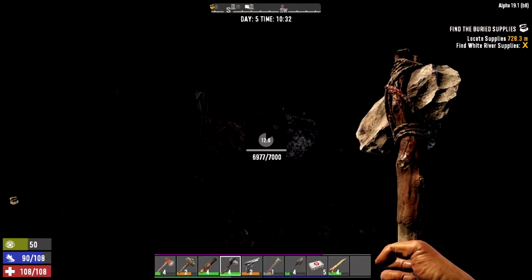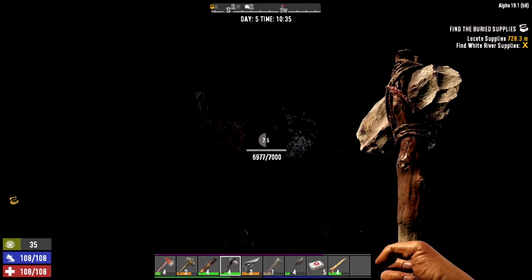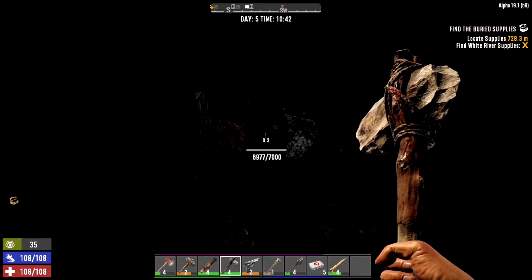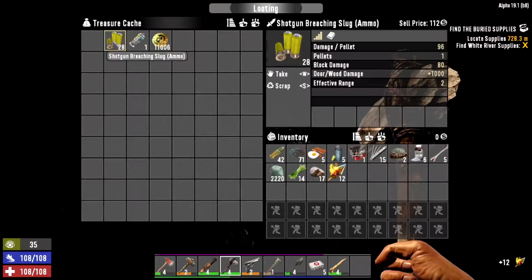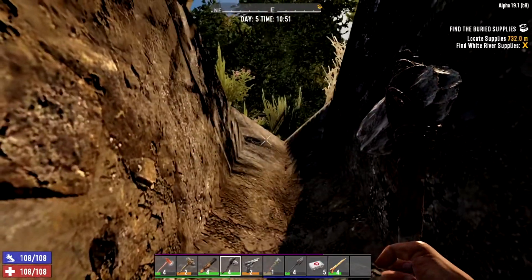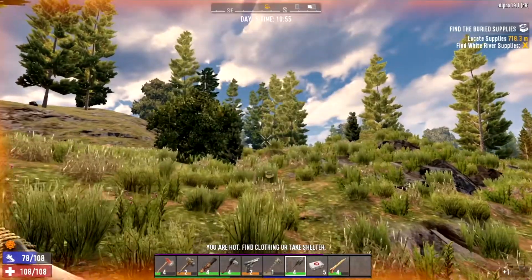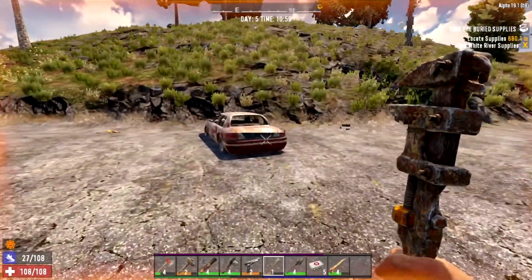I'm not too sure what you actually get from these — this could be a waste of time or really good. I think you can get some jukes and stuff like that. Let's check. We've got 29 flaming arrows, some shotgun breaching slugs, rocket ammo, and 11,000 jukes casino tokens. That was very worth doing — if you have any treasure maps, go do them right now. 11,000 jukes is very good right now since we don't really have anything.